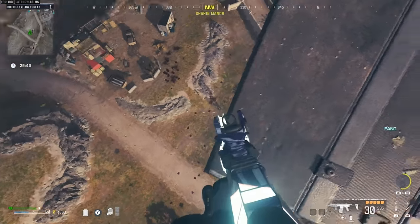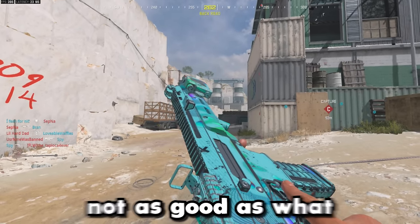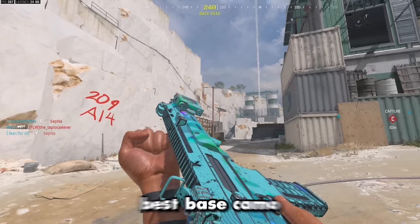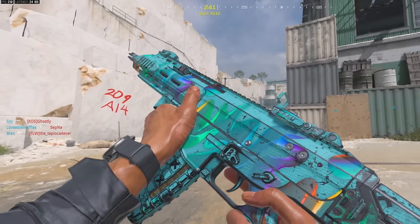We got what we came for. Here's the camo we just unlocked — it's not as good as I thought it was going to be. It's not terrible, but the next camo we're going to unlock is probably the best base camo in the entire game, and it involves using the Sidewinder once again.